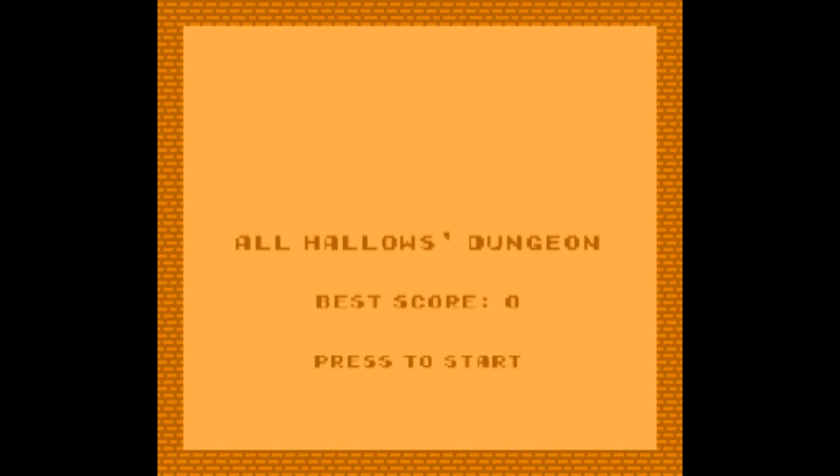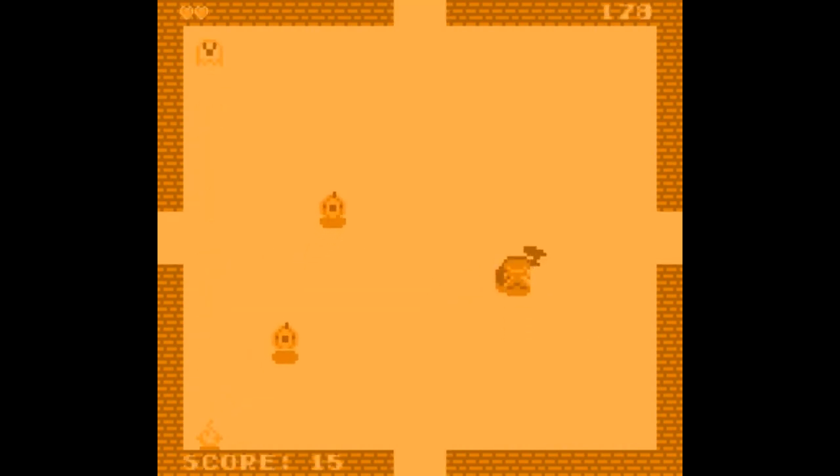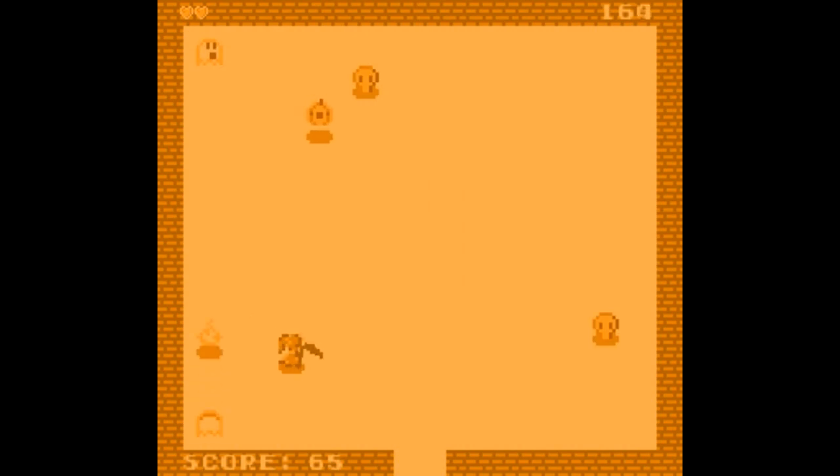We're playing All Hallows Dungeon. Look at their little pumpkins — I love little pumpkins and ghosts, this is adorable. Kill the ghost, even though ghosts are already dead. Hearts are friendly, skulls are not — good to know. I thought I definitely killed you. They exploded. I'm going to stay away from them.